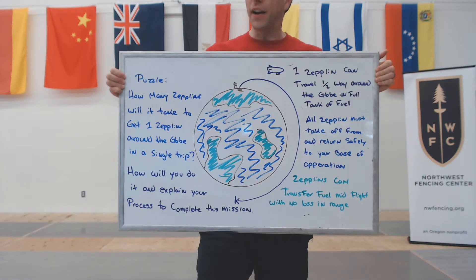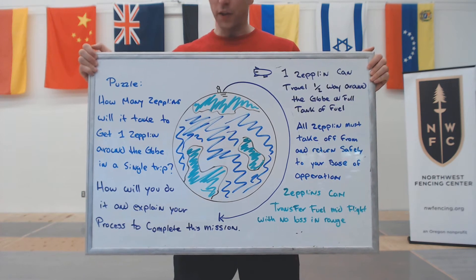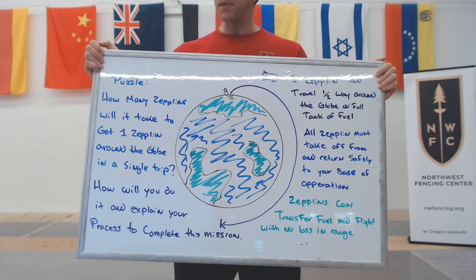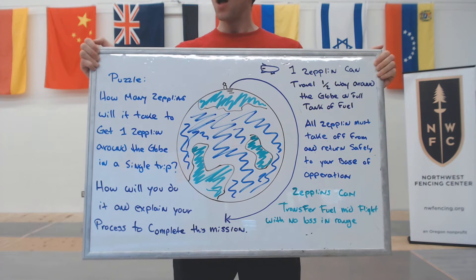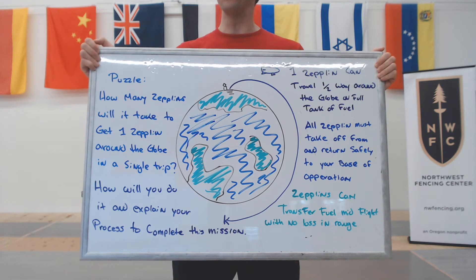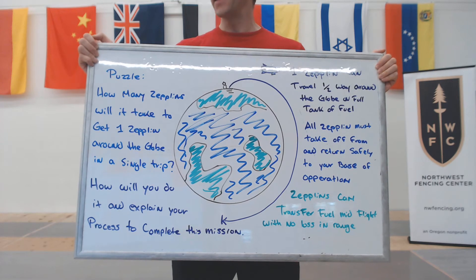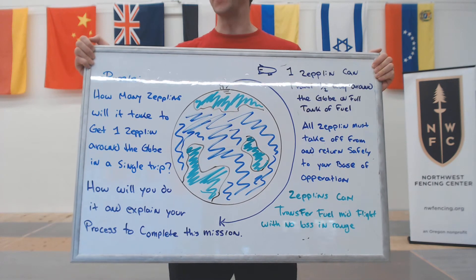You have an air station in which you're trying to take one Zeppelin all the way around the globe. You can use as many Zeppelins as you need to. One Zeppelin can travel halfway around the globe on a full tank of fuel. All Zeppelins must take off from and return safely to your base of operation. Zeppelins can transfer fuel mid-flight with no loss in range.